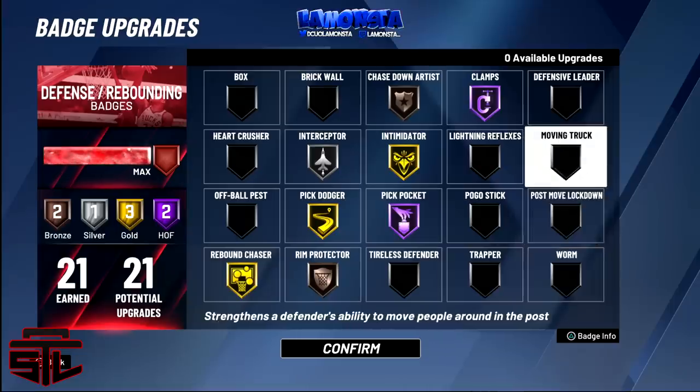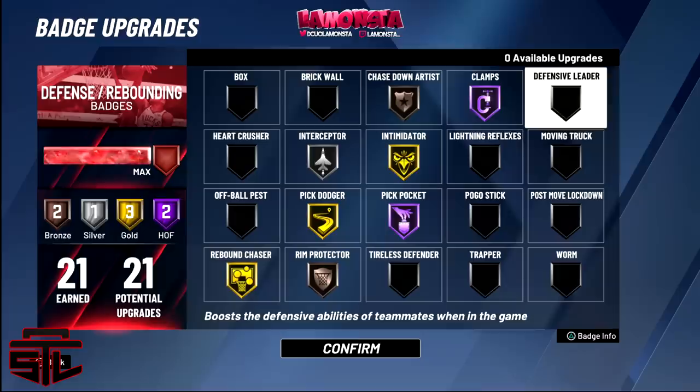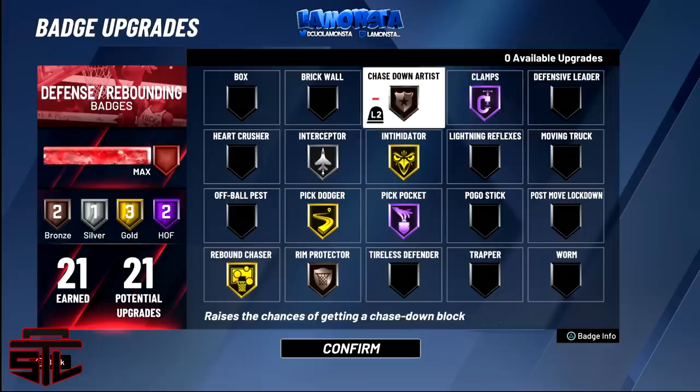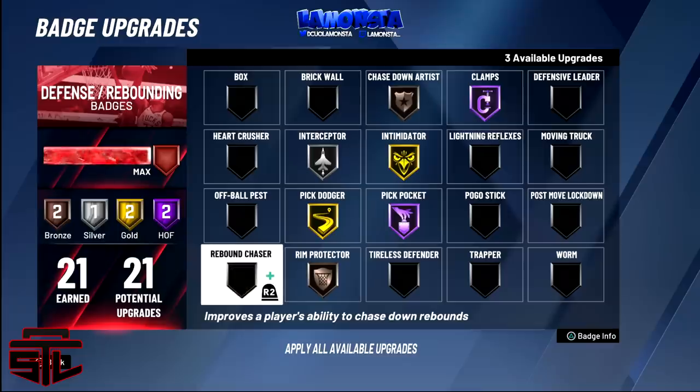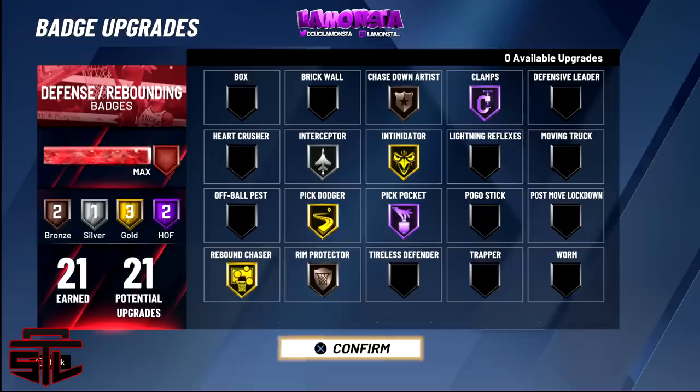Trapper is for Pro-Am. Worm actually works — you can swim through. Those badges are for people with no interior defense who get bullied, but people with higher strength and max weight don't even use them. Defensive leader is the opposite of floor general — it increases your teammates' defensive stats by plus four on Hall of Fame. This is my basic setup for the two-way play sharp and two-way slashing playmaker. I'll be changing my badges — it switches up a lot — but this is the most frequent setup that works the most. Y'all can go out there now and officially be a strap god. It's your boy the monster, hope you guys enjoy this video.